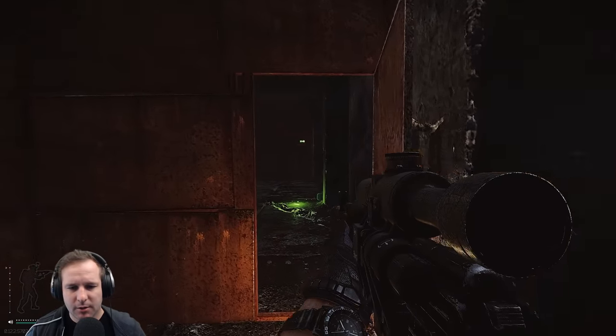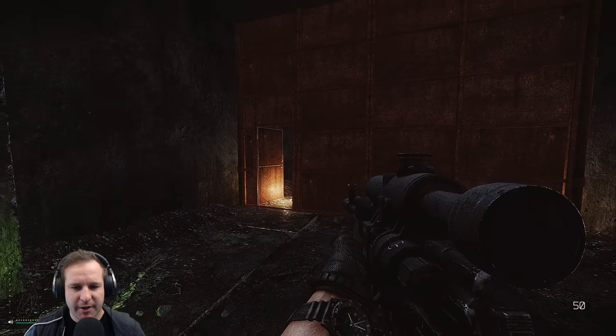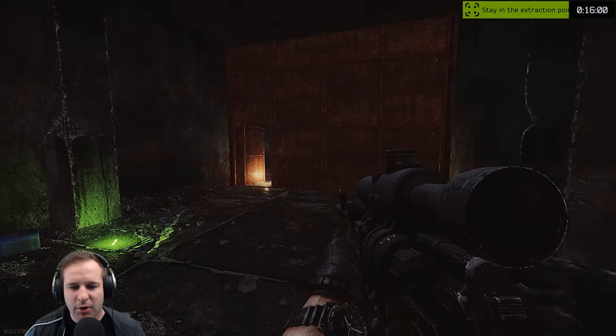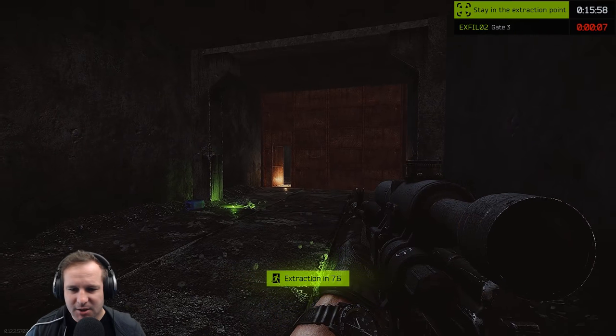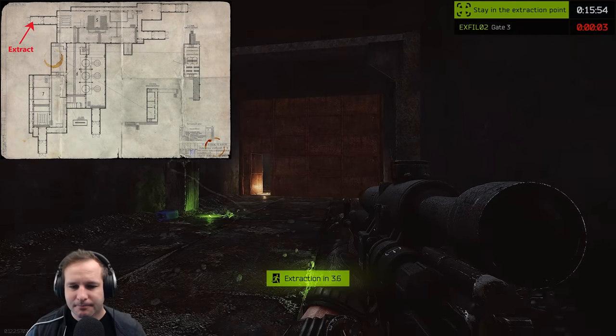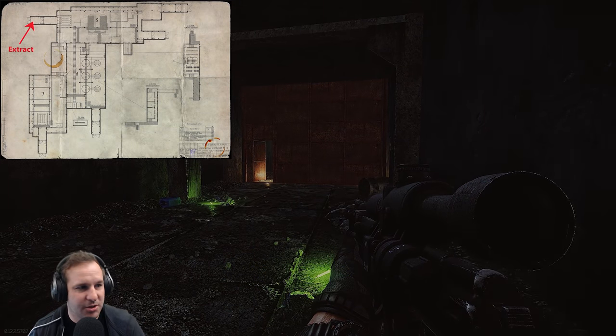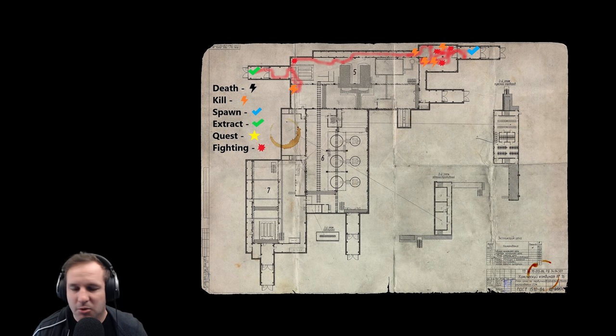Now with hip firing, you just want to aim center of the screen. I want to hit like that bar there - center of the screen. If you go full auto it's going to kick up really fast. But after a bit of practice you can hit it pretty accurately. You just have to practice using it, shooting at random things, and you'll get to the point where you can hit stuff fairly consistently.